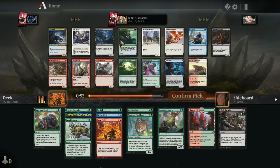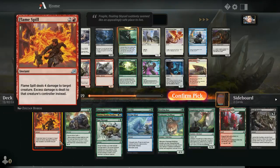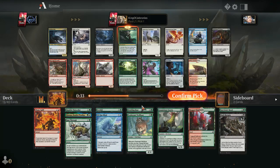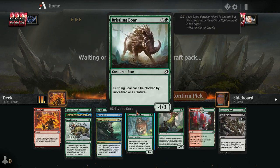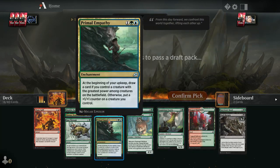Pack two, pick one — it's close between Primal Empathy and Grim Dancer, also Far Finder is good. But I can't pass up Primal Empathy if we're going into a blue-green mutate deck. It's enough better than Far Finder that I'll take it even though this solidifies our red or black splash. Primal Empathy just makes sense here since we are looking to be blue-green with Kinnan. It could be a nice card draw engine and a way to enhance our creatures.